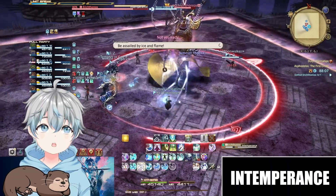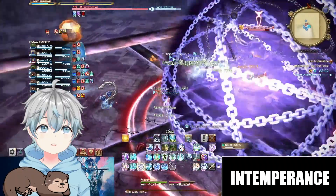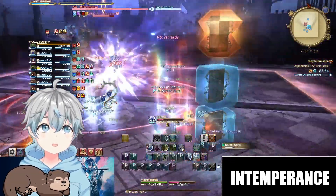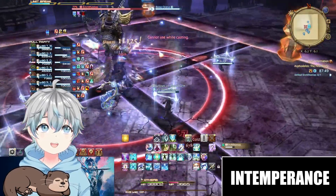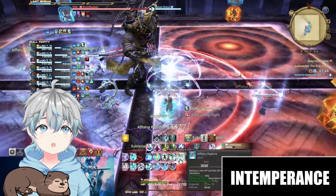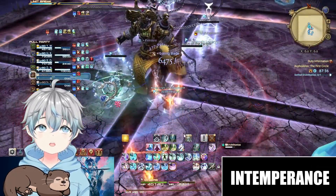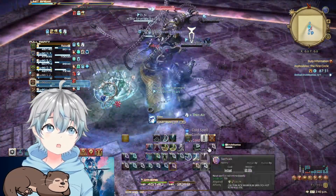Intemperance gives everyone a red fire or blue ice debuff. Shortly after, the platform gets split in four and a tower made of three crystals will spawn in each quadrant. After each Intemperate Torment cast, the bottom crystal in each quadrant will explode, dealing ice or fire damage respectively and applying a debuff matching the elemental damage inflicted. To resolve this mechanic, be sure to get hit by the fire crystal if you currently have an ice debuff and vice versa. Be sure to not be in the black cross splitting the quadrants when Torment goes off, as your health will instantly be reduced to zero.